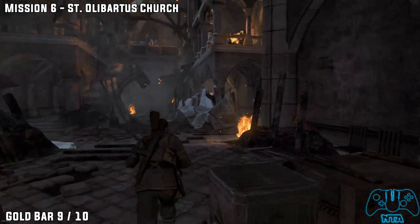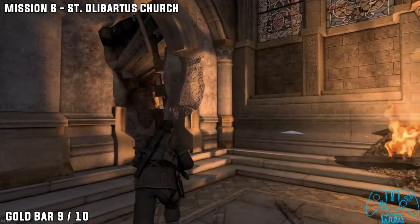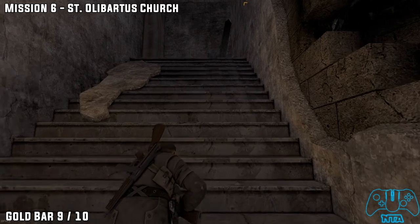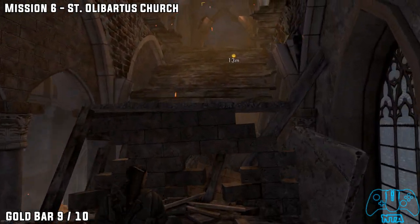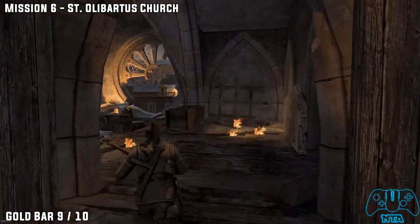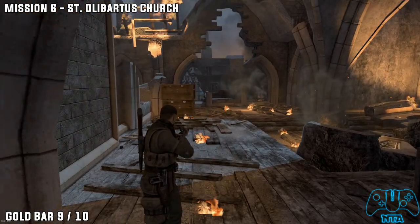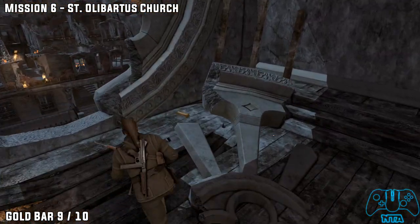Gold bar number 9. Now once you proceed on with your objective, head up the stairs and start climbing to the third floor. Once you reach the top go towards the destroyed building or the window and you will find your number 9 gold bar.